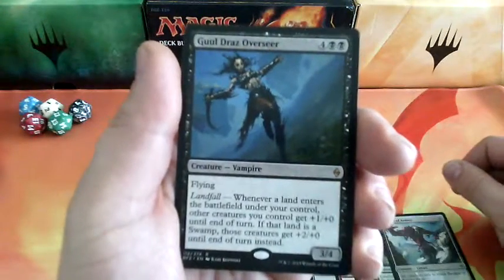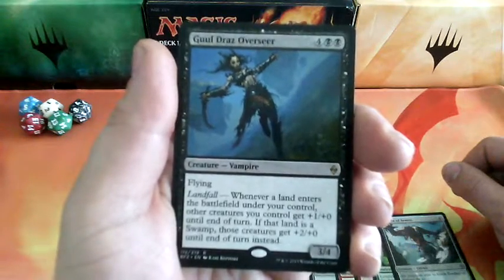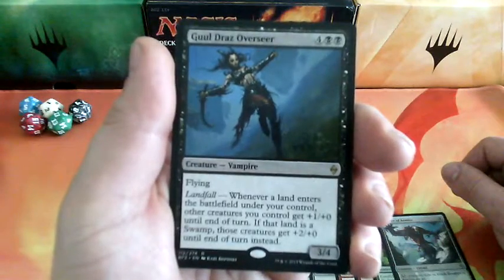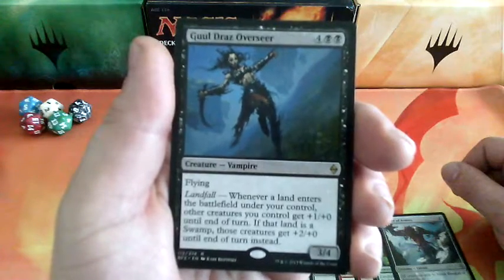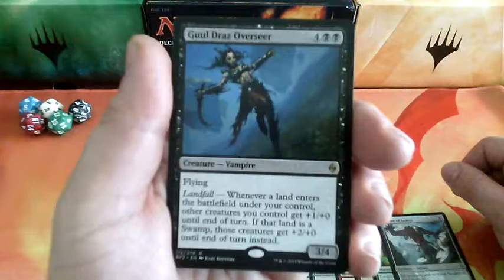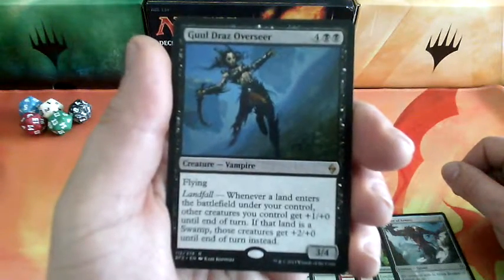And our rare: Ghoul Drauz Overseer, 6 drops. He has flying and landfall — whenever a land enters the battlefield under your control, other creatures you control get +1/+0 until end of turn. If that land is a swamp, those creatures get +2/+0 until end of turn instead. And it is a 3-4.